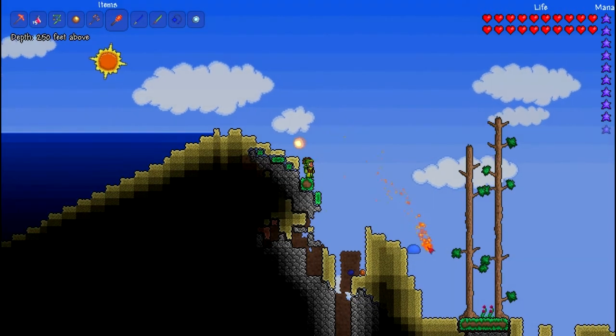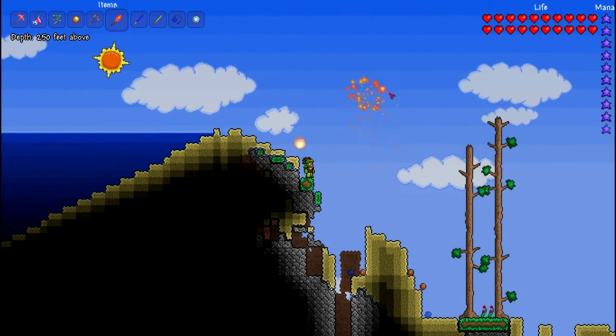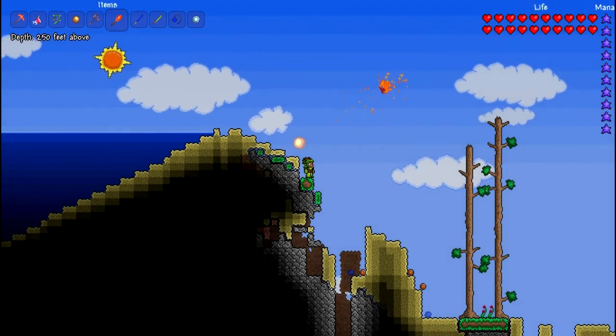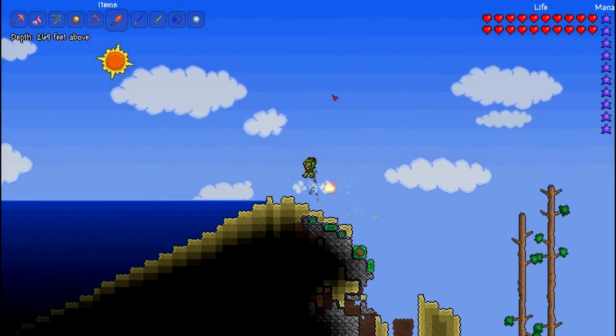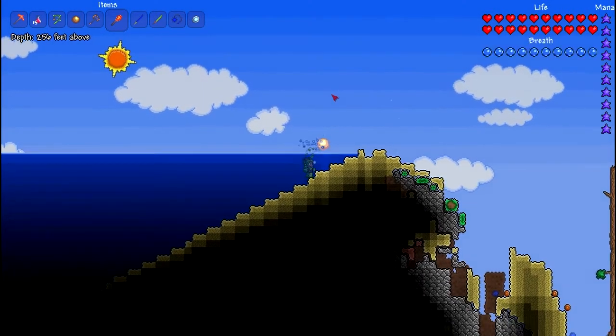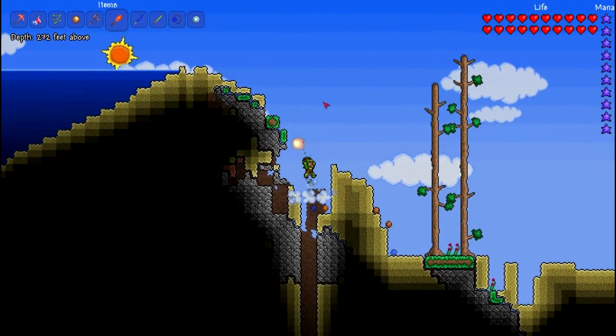The next thing you're going to want to do is go to the opposite side of the map as your dungeon. If you don't know which side your dungeon's on, just run all the way to the left or all the way to the right. If you come across water like this, you're at the side you want to be to find the jungle. Or if you find the dungeon, go the other way.